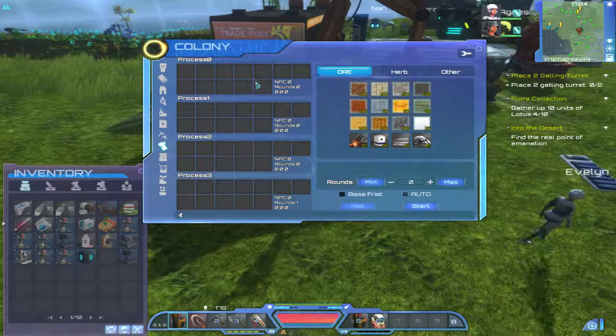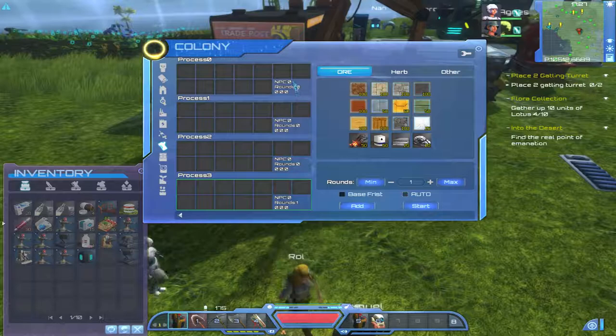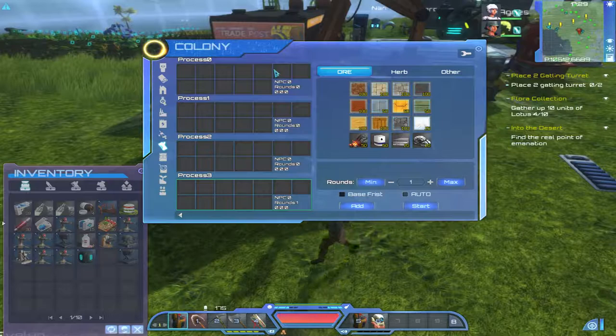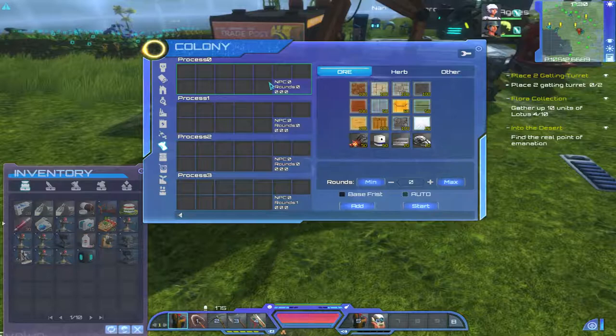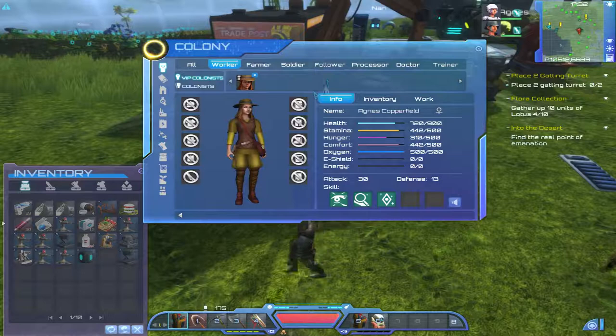Going back to the processor — the benefit of assigning more than one person is you can assign each to an individual queue, or you can have all four assigned to the same queue — processor zero — which means it will go four times faster on each of the materials. So let's give a demonstration. We'll find the two dwellers and put them back as processor workers.